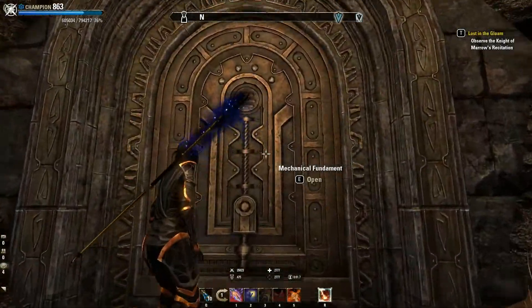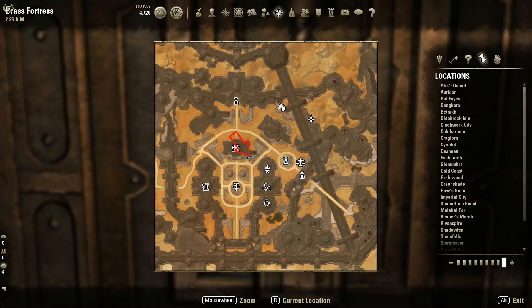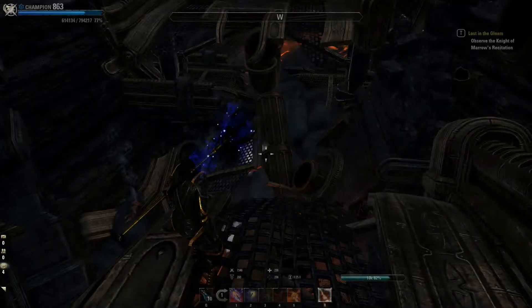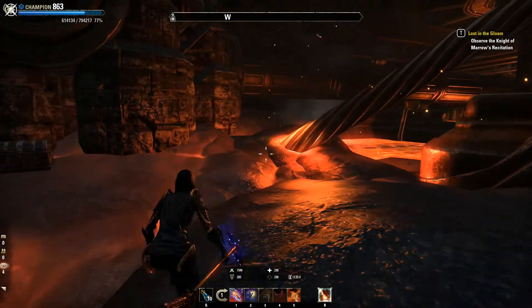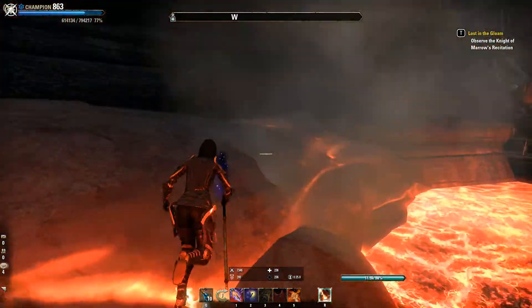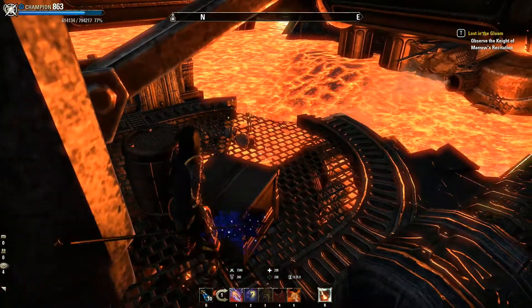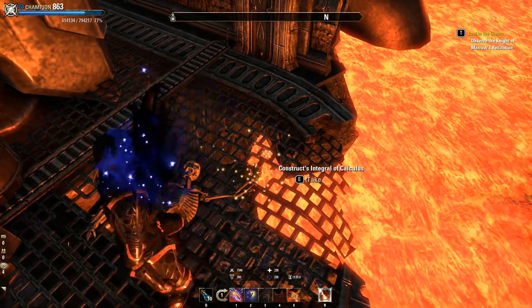Po drugą część musicie się udać do Mechanical Fundament. Po przekroczeniu drzwi udajemy się do miejsca, gdzie podłoga się zawaliła i skaczemy na dół. Tutaj czeka nas krótki spacerek po rozgrzanej magmie i z wykorzystaniem odrobiny akrobatycznych umiejętności zdobywamy drugi potrzebny przedmiot, Integral of Calculus. Itemek znajdziecie dokładnie tutaj, na mapce.